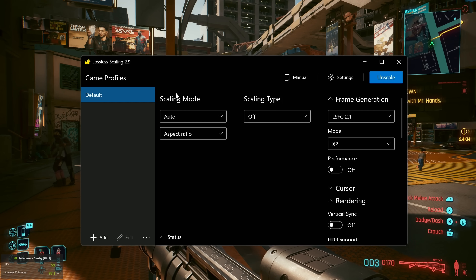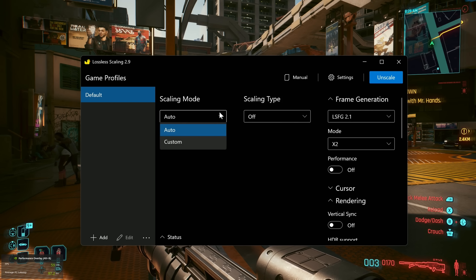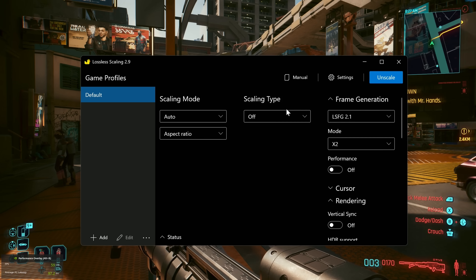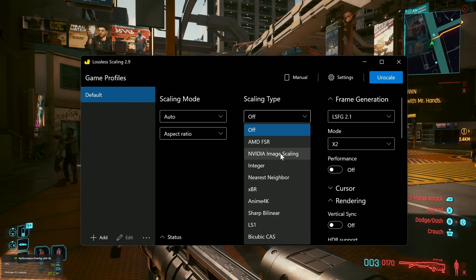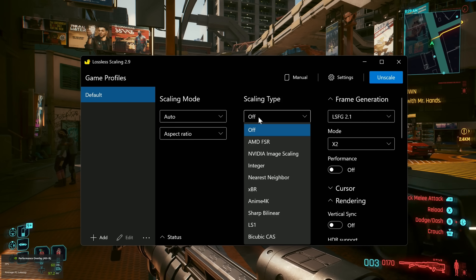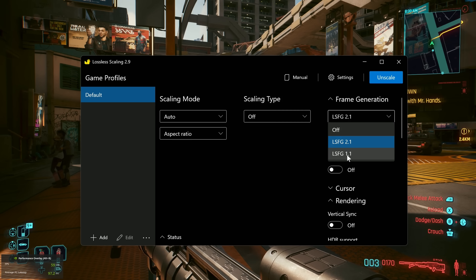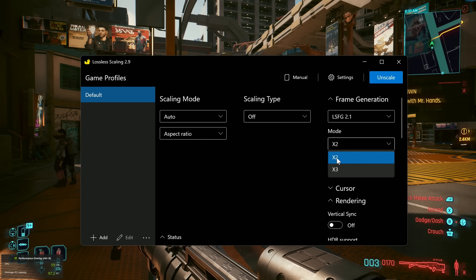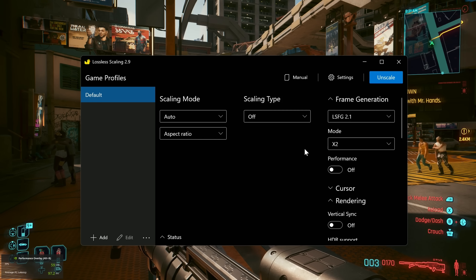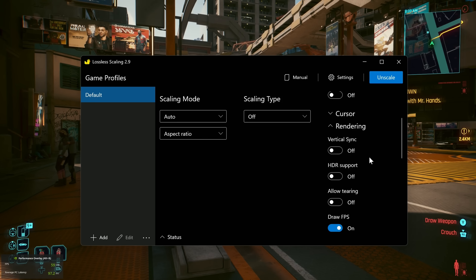For some final thoughts: this is a pretty cool program. It's called Lossless Scaling, not Lossless Frame Generation, because the app existed before it even had frame generation — it has scaling modes including FSR1 spatial upscaling, NVIDIA's spatial upscaler, integer scaling, nearest neighbor scaling, and their own LS1 scaling. With frame generation in active development, they've improved it from version 1.1 to 2.1, and now they're releasing this x3 mode — which neither AMD nor NVIDIA have yet released an x3 frame generation tool for, which is really cool. They also have a performance mode that's slightly worse quality but takes less GPU headroom.